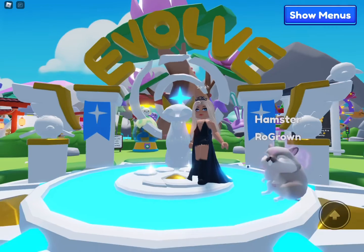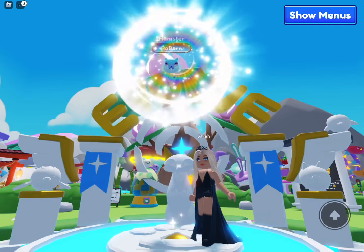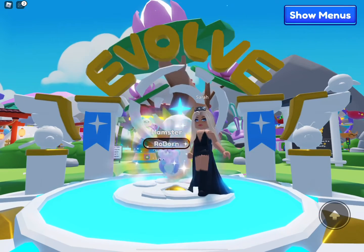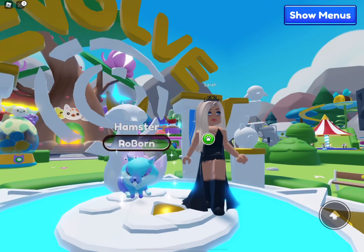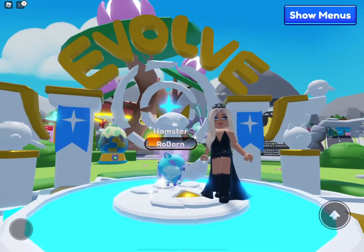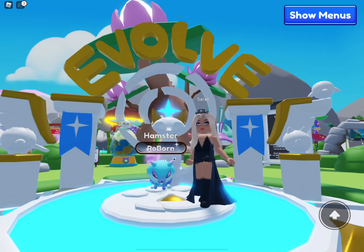All we need is one sugar drop hamster and all the shiny ones are done. That's in super high demand right now — two twinkle star hamsters can be traded for any evolved bunny with maybe a small add. That's how crazy the demand for them is right now.